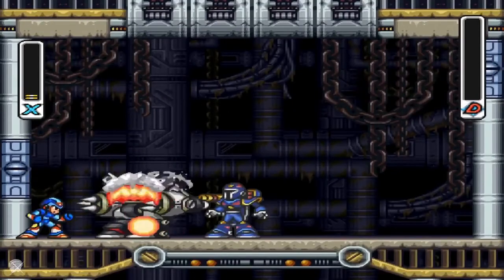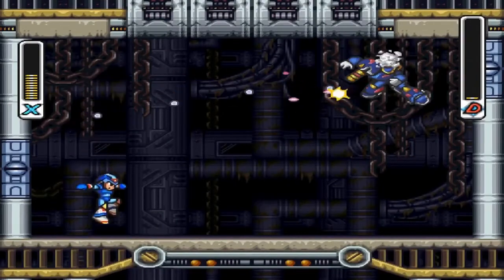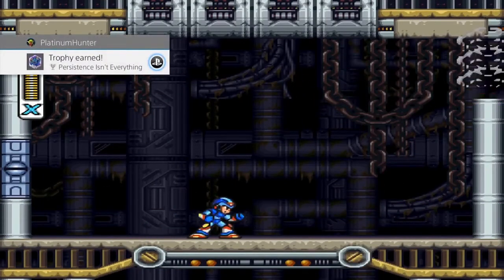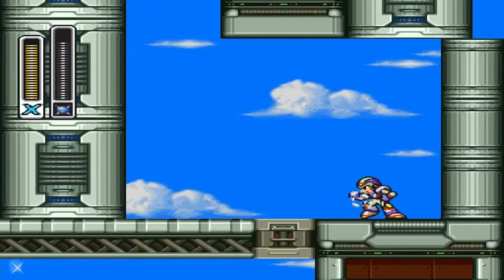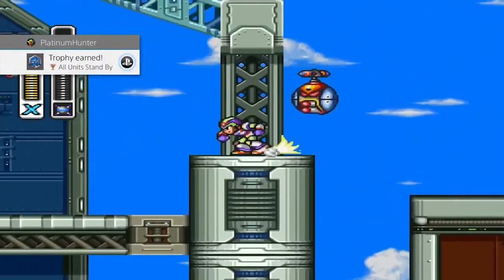Vile works the same way, but you also get an achievement for destroying his mech suit — his ride armor. Then when you defeat him you instantly get the 'Persistence Is Everything' trophy. There will be a dedicated guide for those three achievements. Getting the last ride armor chip earns you the 'All Units Standby' trophy.